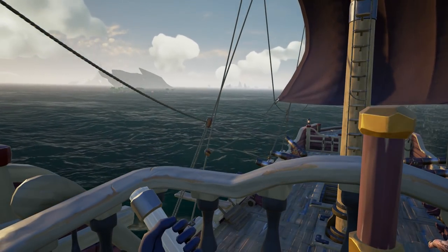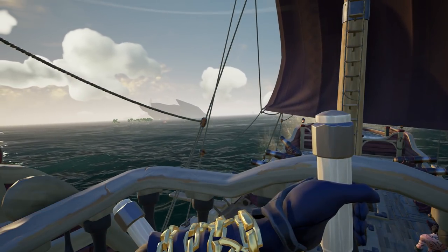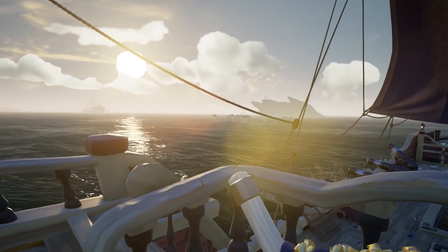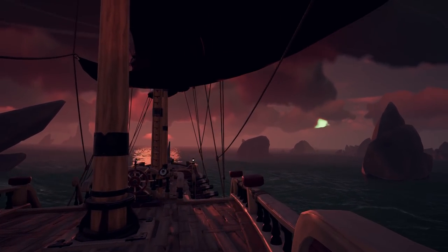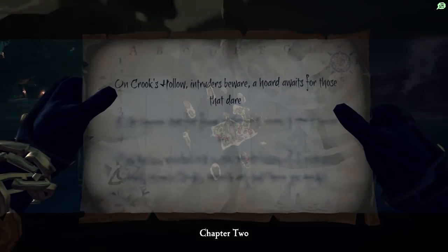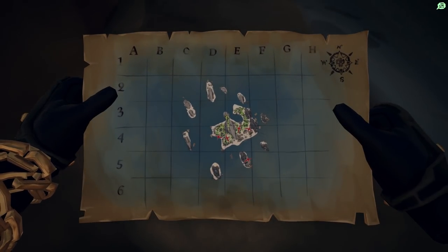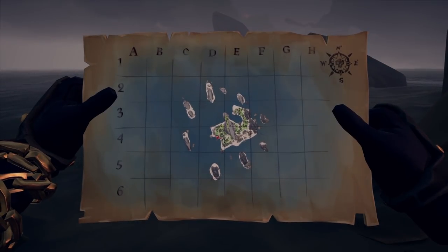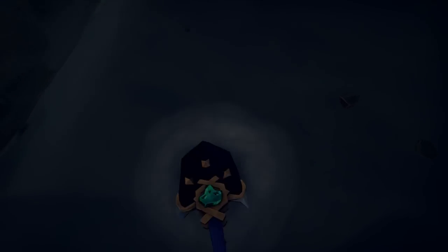If you are starting from Ancient Spire or Plunder Valley Outpost, I suggest you drop one person at Crook's Hollow with a robot, considering you are a crew of at least two, and then continue north to Shipwreck Bay. Right after you dig the three chests, the Riddle at Crook's Hollow will become active. As soon as your smart crewmate is done with it, you at Shipwreck Bay will get a map with six X marks a spot. As you look for these six, he will take the robot and start heading towards Snake Island. It is not far and should be around the same time it takes to find the six chests and bring them back to the ship.